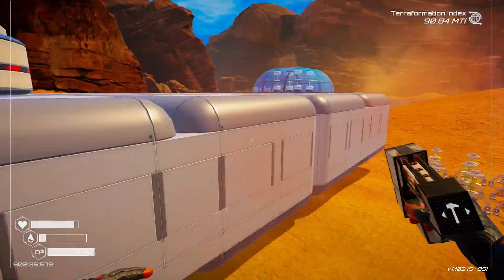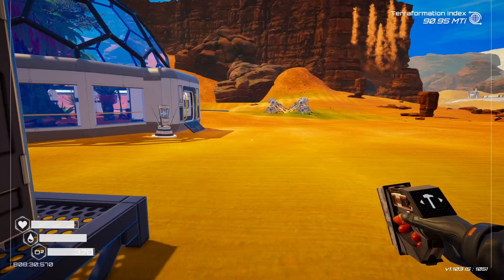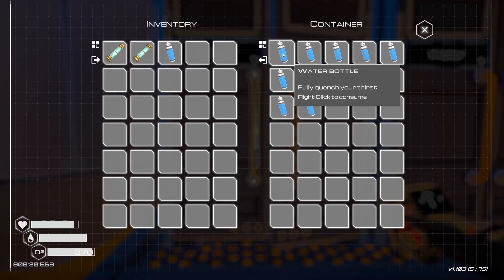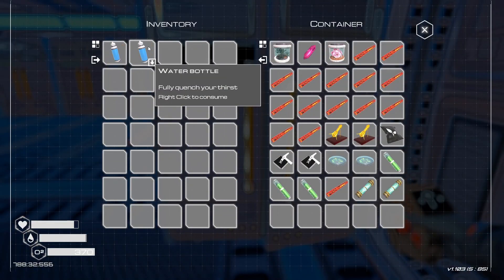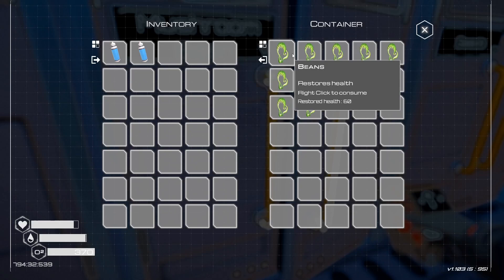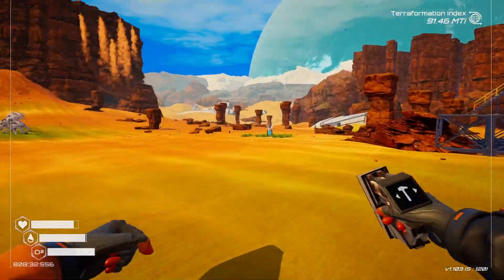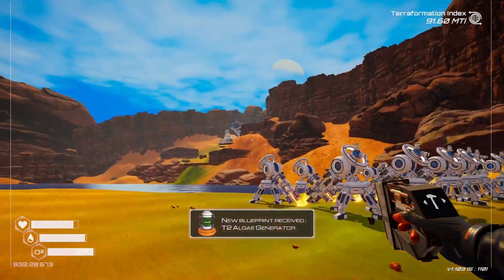We're going to go find ourselves some osmium, and while we're there we'll pick up some more silver so we can make some more blasting powder. I'm going to drop these fuses off just in case I don't lose them later. Let's grab a little food — take a couple of beans and go right at it, because we need to get some drillage. And we got a T2 algae generator — that was quick.